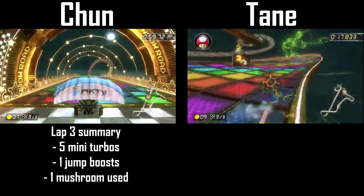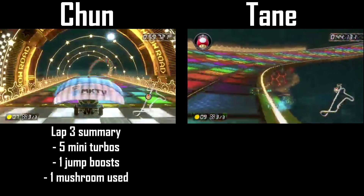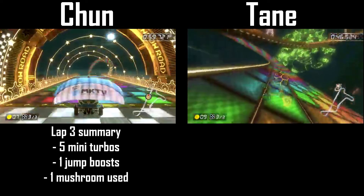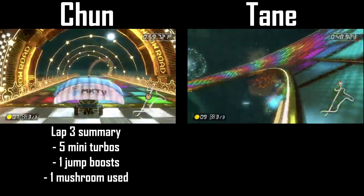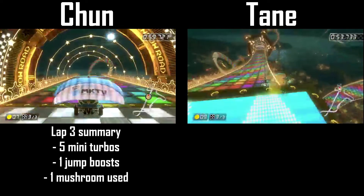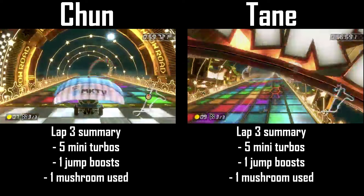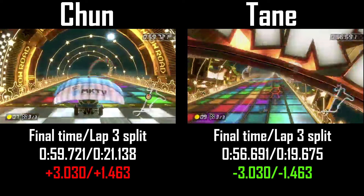Tane really separates himself from Chun on this lap. He takes the lap 3 turns very tight, keeping his speed up thanks to using his last mushroom in the same spot that Chun did. He's almost off the course again on the turns before the final fly ramp. He grabs one more jump boost off the fly ramp and coasts in to finish the race a whole 3 seconds faster than the former world record.